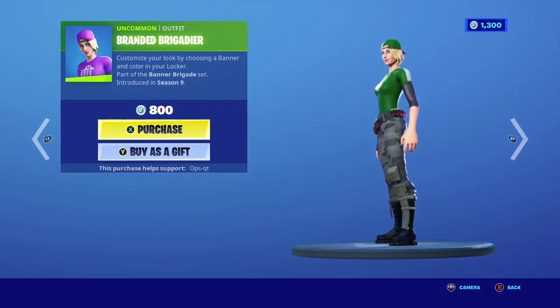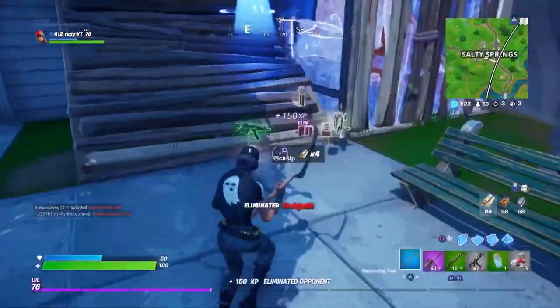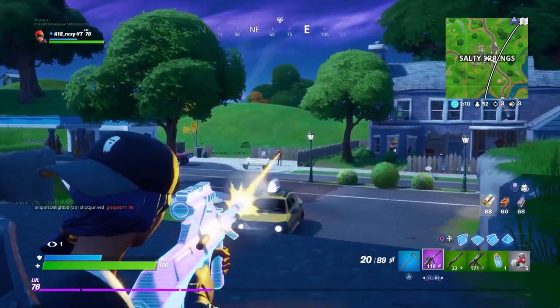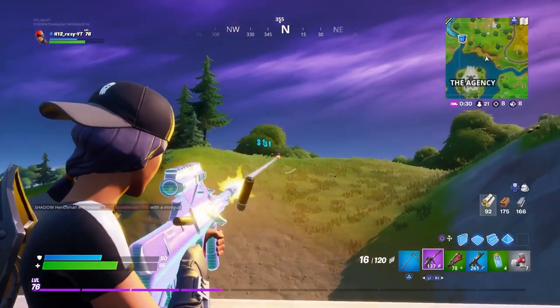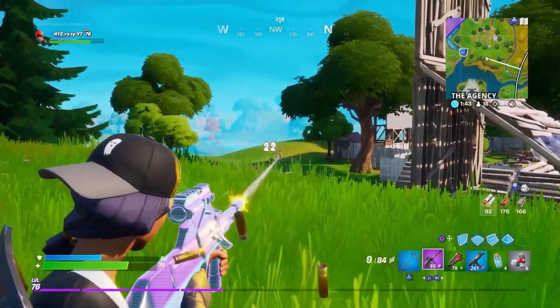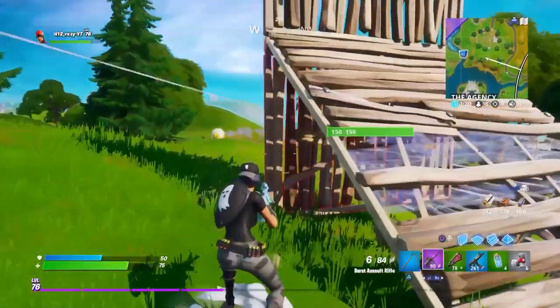Number 2 is the Female Banner Trooper skins. If you're looking for a clean and simple tryhard skin you can customize, these are for you. There are 4 different skin styles to choose from, each costing 800 V-Bucks, and you can customize the colors and banner icon to match all the different tryhard back blings and pickaxes. For 800 V-Bucks plus all those customization options, I think this skin is definitely worth it.